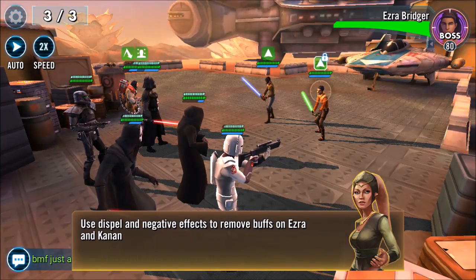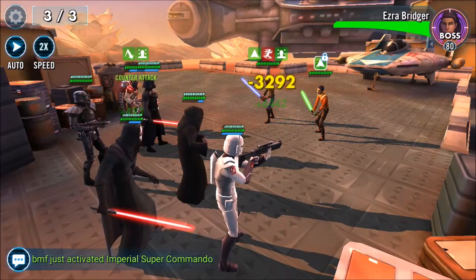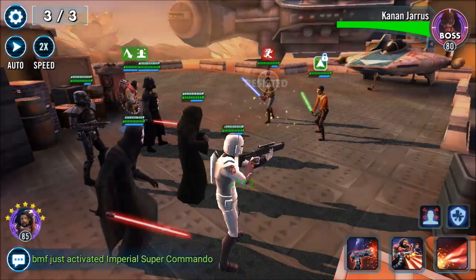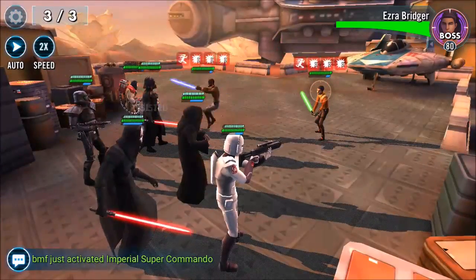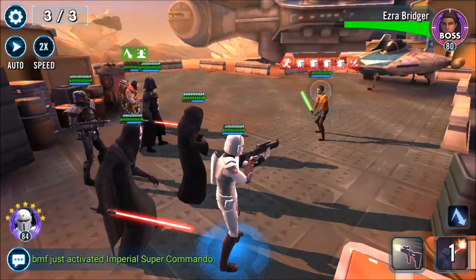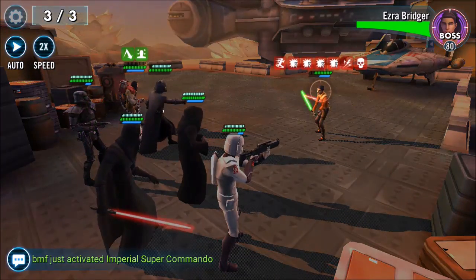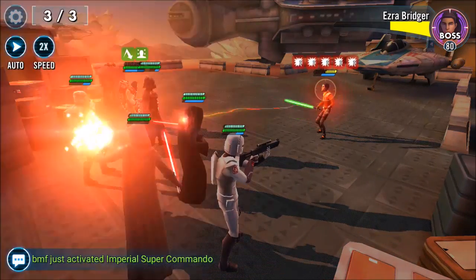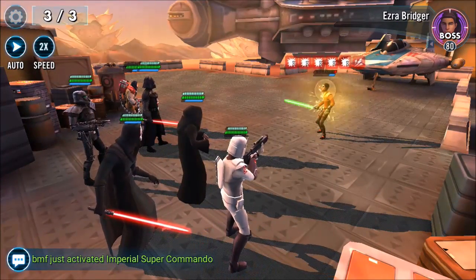Anyways, that's about it — don't sleep on this guy. Feel free to like, share, and subscribe, and keep an eye out for the Gar Saxon video coming soon. In the event right now you can see Kanan and Ezra as the final fight — the trick is to debuff them so they deal less damage and resist less. It's a fun event; I really enjoyed fighting the Phoenix characters, even if they have a reputation for being weak. As always, like, share, subscribe, and I'll talk to you guys later.